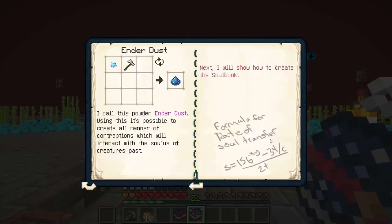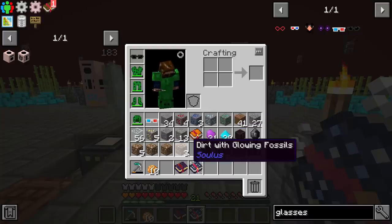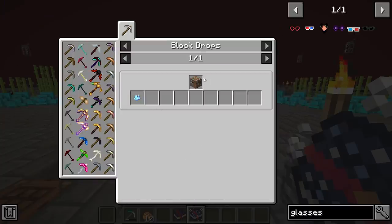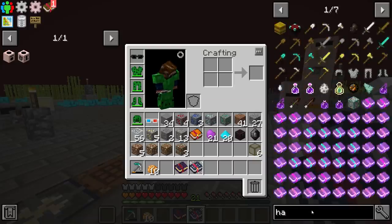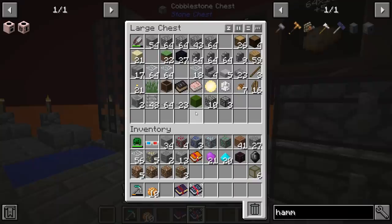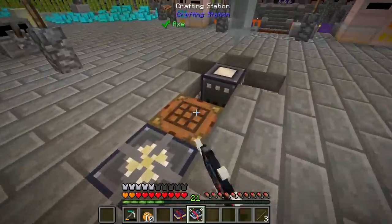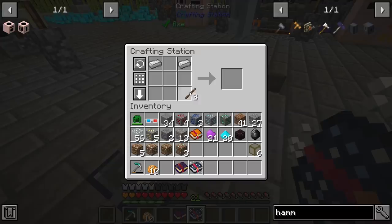There's a formula for rate of soul transfer. Next it shows how to create a soul book. We're going to need to take these ender chunks and use a sledgehammer — that's how we are going to open these. That's going to be a couple sticks and a couple of iron for the sledgehammer. Let's go ahead and get this crafted.